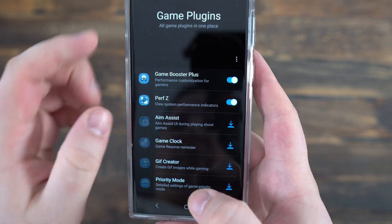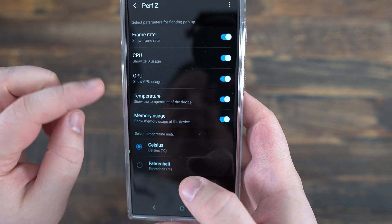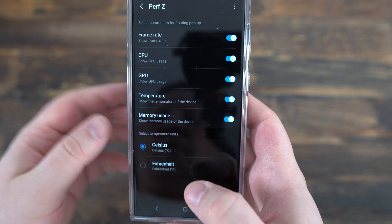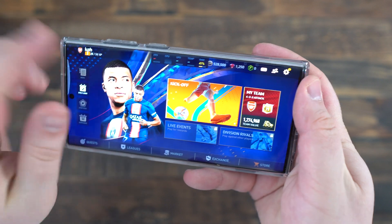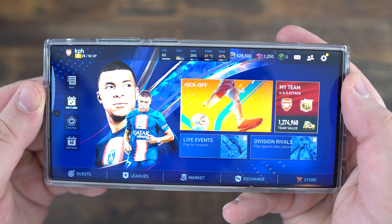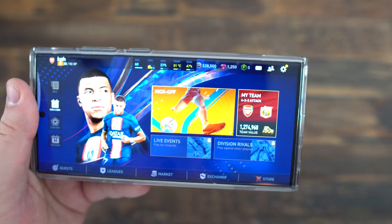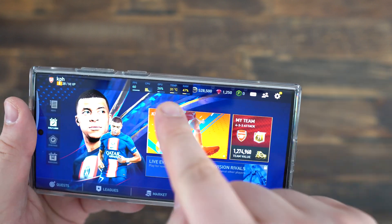Another plugin I recommend is Performance Z, because you will see your frame rate, your CPU, GPU usage, and very importantly your temperature. You don't want to throttle your phone because you will start lagging and losing FPS. So super important to use that. Now in your game, as you can see, you have a cool overlay showing your FPS, your CPU and GPU usage, the temperature of your phone, and your RAM usage percentage. Pretty cool — you can see where your bottleneck is if your phone is less powerful.